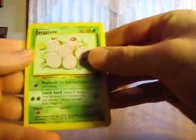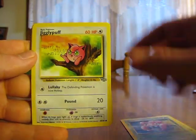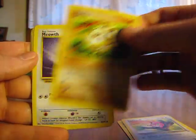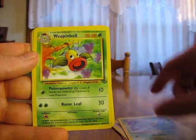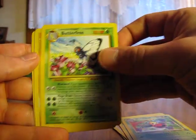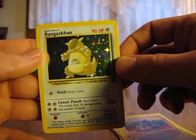We have an Exeggcute, Paras, Jigglypuff, Mankey, Meowth, Goldeen, Bellsprout, Weepinbell, Butterfree, Rhydon, and a Kangaskhan Holo. Oh, that's nice.